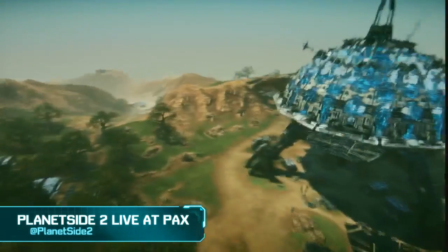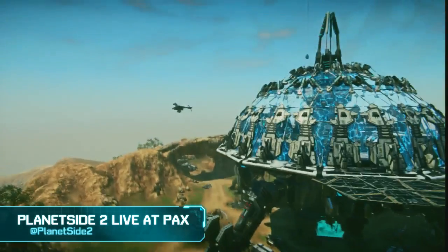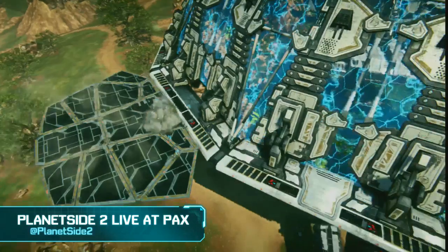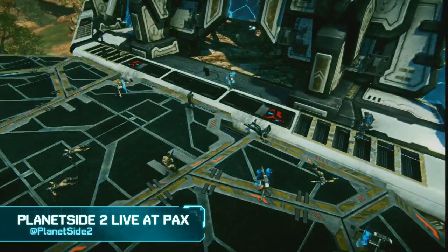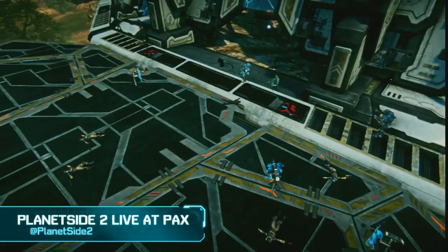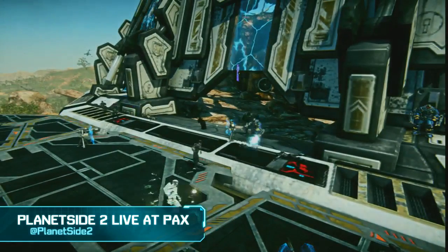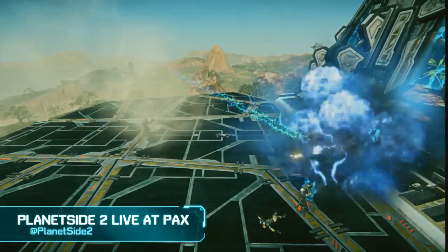Not to say you can't do it again. Looks like we have some people drop-podding in. We have a little tank going down at the bottom there. Looks like there are some NC that landed here — they got a couple of turrets down, but they're pretty ruined. I'd actually like to see them get a galaxy there because they've secured this area. If they hold the sides right there, they'll be good.